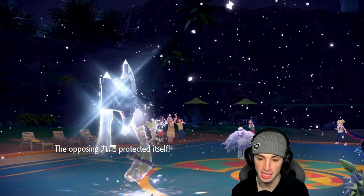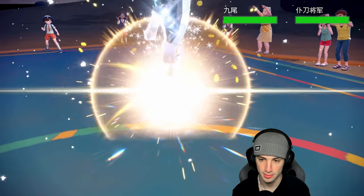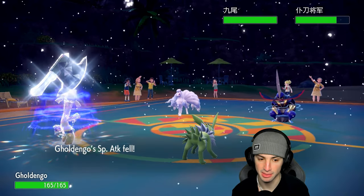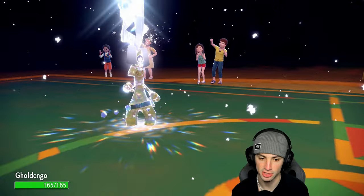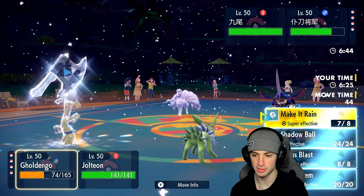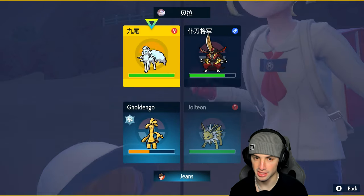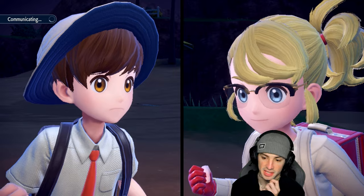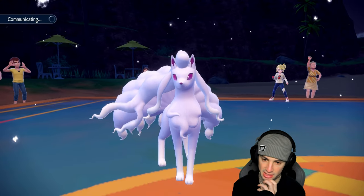Make It Rain launches doing solid damage, King Gambit goes for a Kowtow Cleave which hits all around. We throw another Make It Rain across the board and Fake Tears again into that slot. Not a bad protect play from them — but Fake Tears lands, and we should be able to get rid of Ninetales here.